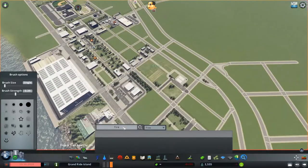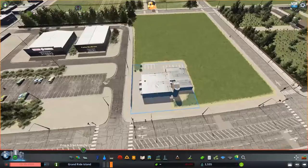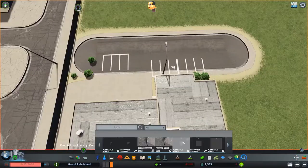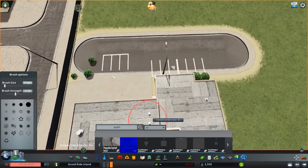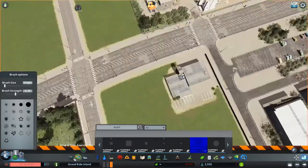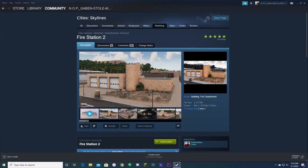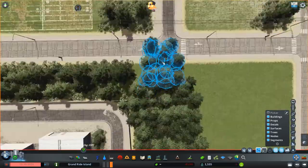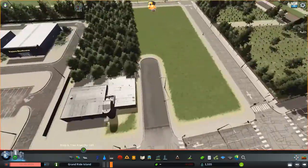The last service I did was fire. Fire is pretty necessary because, well, the city would burn down without it. For the fire station building I used a fire station I found on the workshop — I thought it looked pretty cool and that it would fit well with the other buildings in the area.